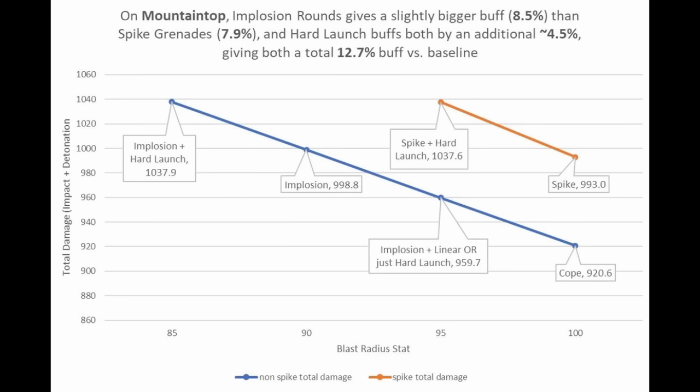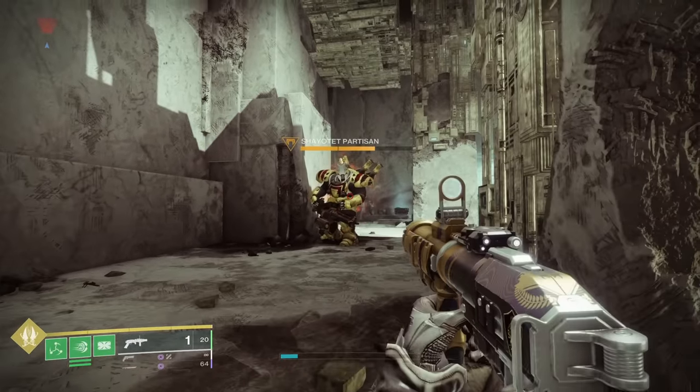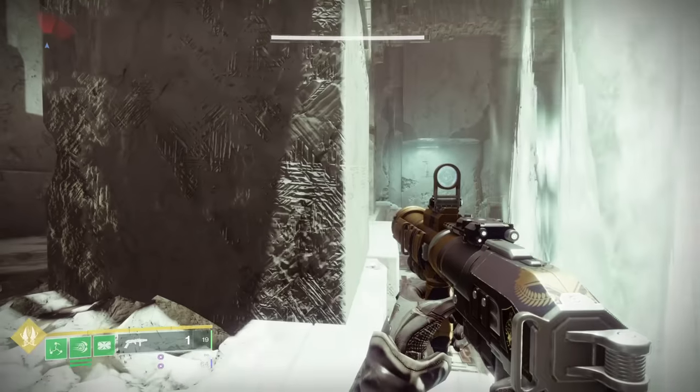One thing I need to mention is all testing was done on Carl with no boss spec applied to any weapon, and all the recombination numbers were with recombination times 10. I also didn't have solo operative on, or radiant, or anything like that. These are base damage numbers.